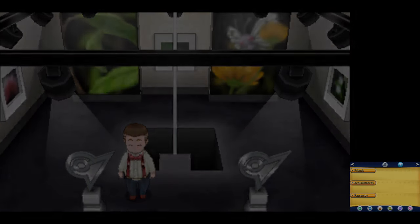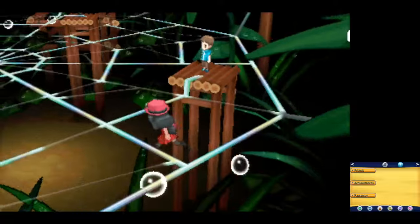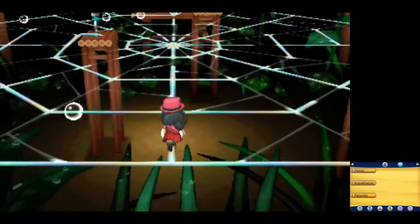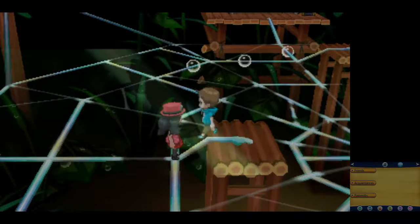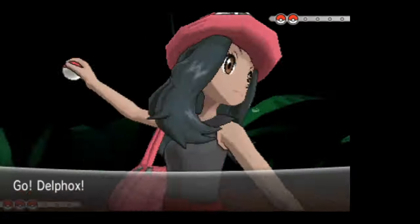Off the bat, we have a type advantage over the first gym, and we definitely want to get this early training out of the way, considering that the second gym leader is Grant, the Rock-type specialist. As far as the battle against Viola, I'm sure you can guess how this one goes. We're part Fire-type.